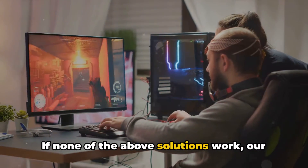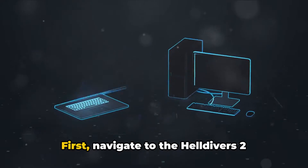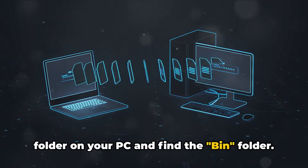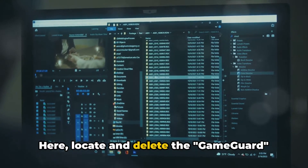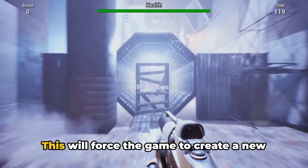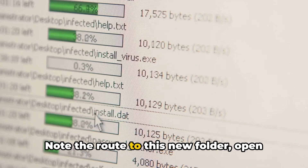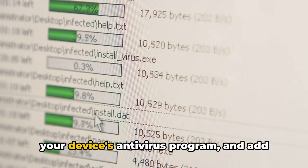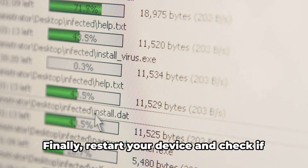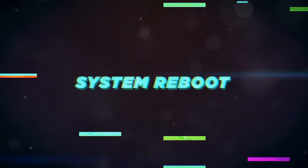If none of the above solutions work, our fourth fix involves a few more steps. First, navigate to the Helldivers 2 folder on your PC and find the bin folder. Here, locate and delete the GameGuard folder, then run the game as an administrator. This will force the game to create a new GameGuard folder. Note the route to this new folder, open your device's antivirus program, and add this new GameGuard folder to your antivirus whitelist. Finally, restart your device and check if the error persists.